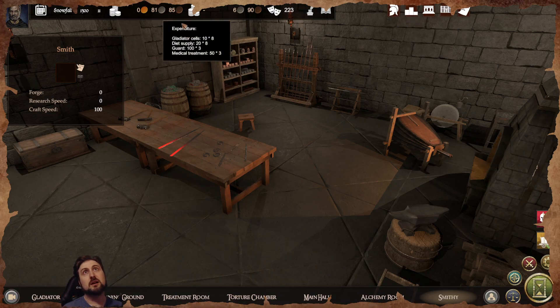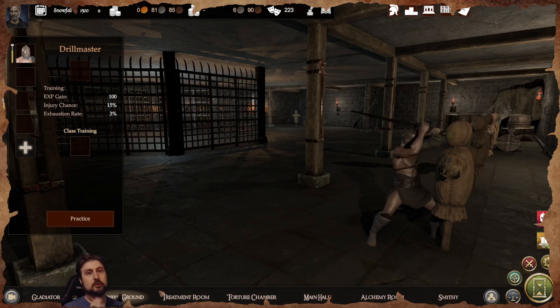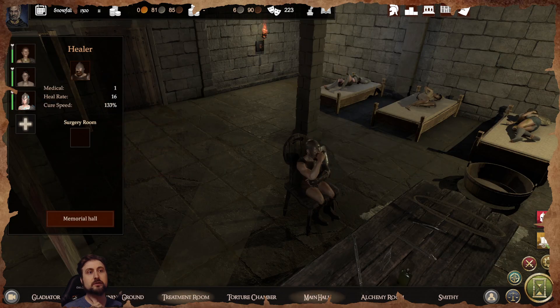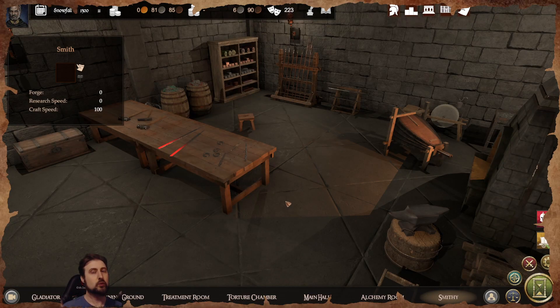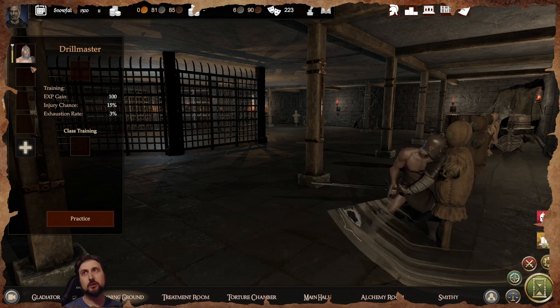When we have enough income, the plan is to have someone in the training ground as coach full-time, someone in the treatment room as doctor full-time, a cook full-time, alchemy full-time, and smith full-time. But I don't want to go above 18 gladiators because escapes mean money running away, and we don't want that.